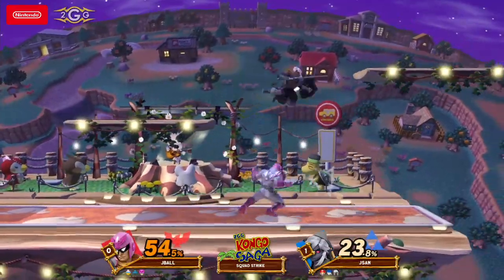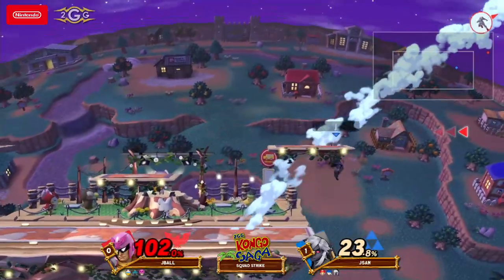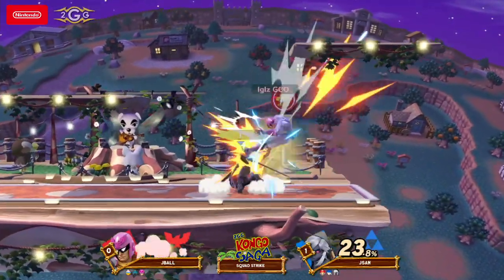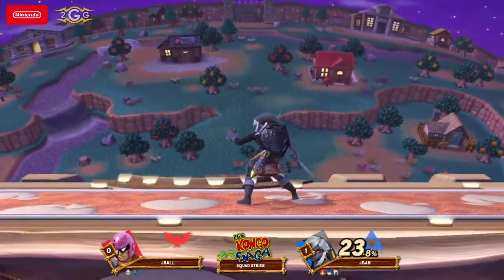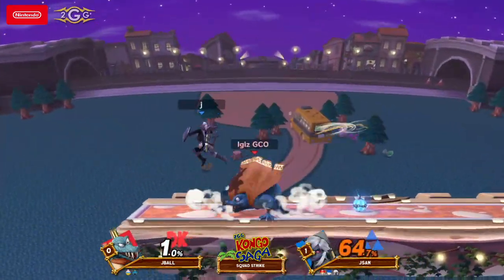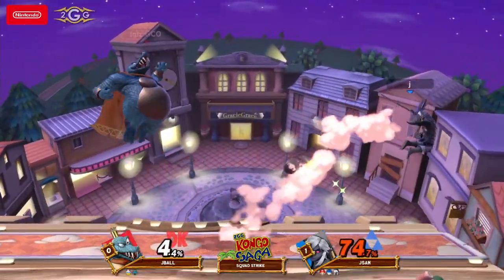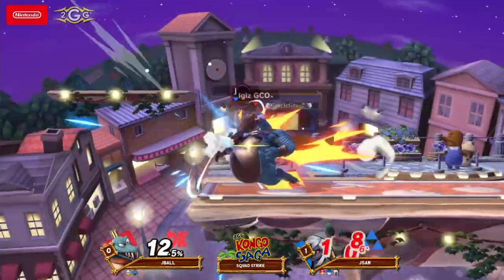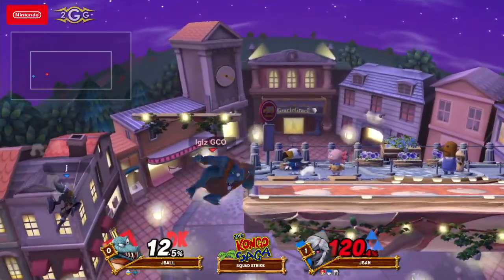We're going for the Link pick here, so maybe some item play, but going for the empty hops instead. And as I say that, this man is just getting exited into the blast zone. Jason on point with the confirms. That was Nair into forward tilt — Nair into F-tilt. With a character like Link, you can get a lot of stuff like that: Nair into up-B, Nair into another Nair, Nair into raw back air. Link does have that infinite as well, if he has the bomb in hand.